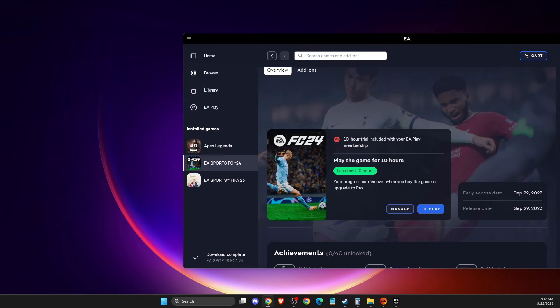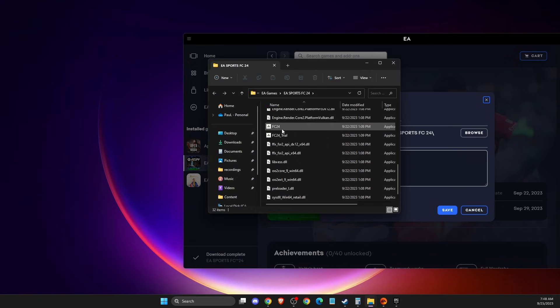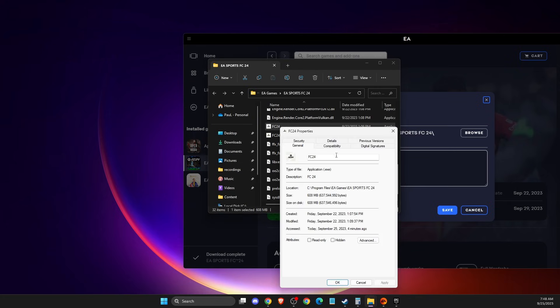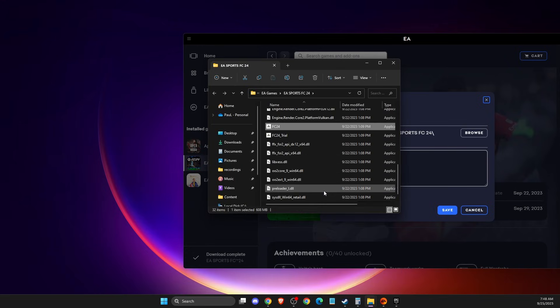If that doesn't work, another thing you can do is run the game as administrator. I'm using the free trial on EA app, so to run as administrator I need to go to the game files. Go to FC 24, then Manage, then View Properties, then Browse. In the files window, scroll down to find FC24, right-click the exe file, go to Properties, Compatibility, and check 'Run this program as administrator.' Apply and OK.